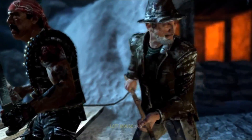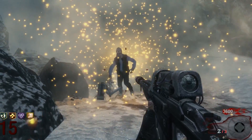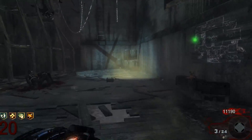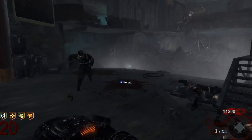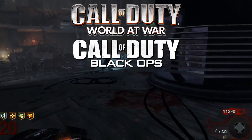BO1 Zombies is definitely easier than World at War, just because we have new perks and a ton of really OP wonder weapons like the Thunder Gun on Kino and Ascension. But by today's standards, BO1 Zombies is still on the harder side, and I would rank it right below World at War as the second hardest Treyarch Zombies mode.